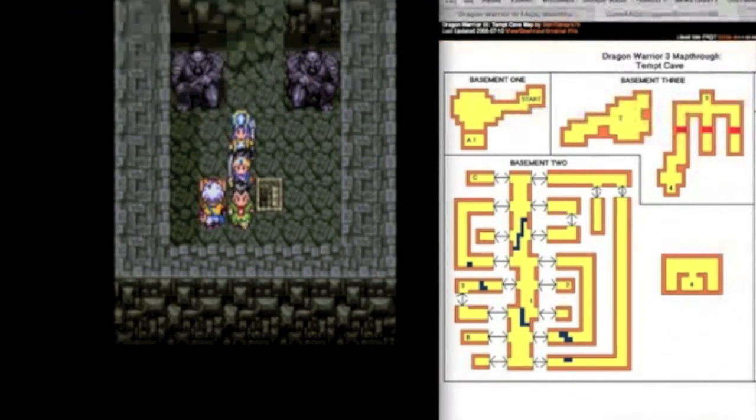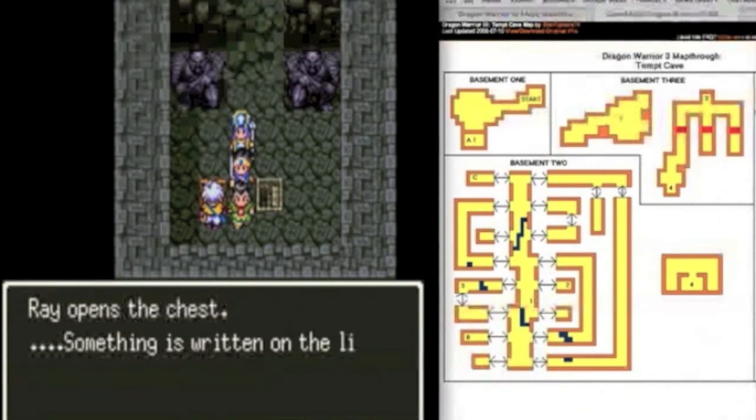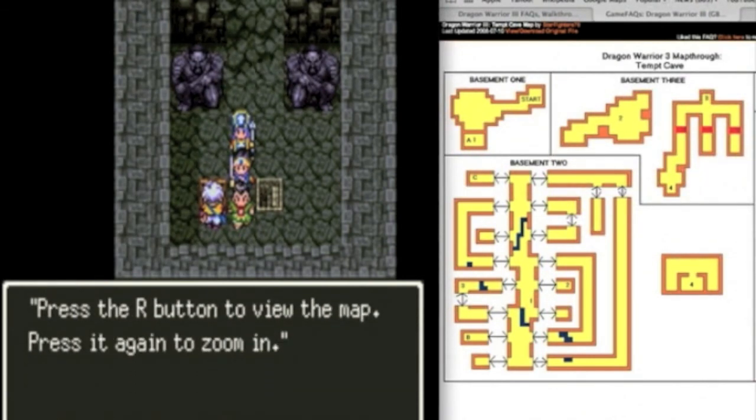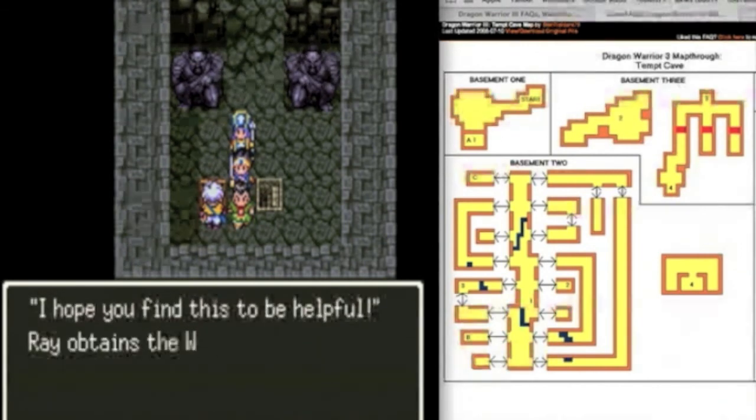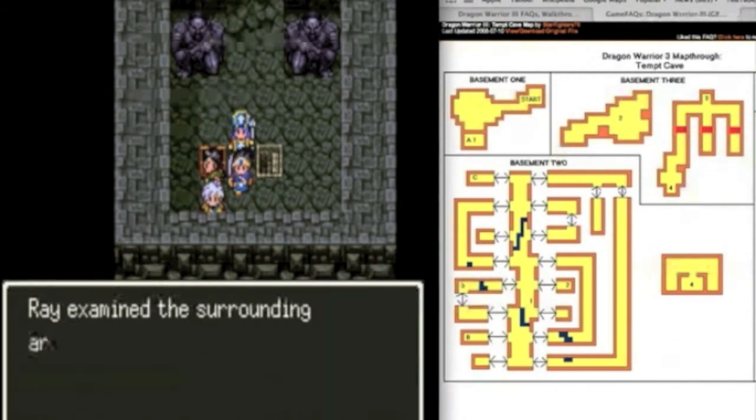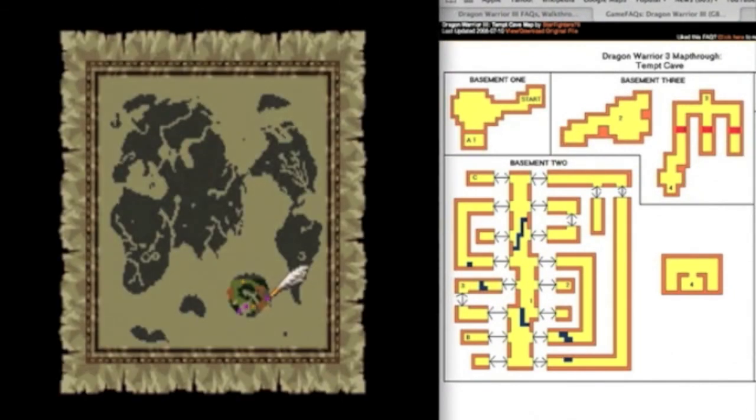Anyway, in this chest is one of our most important items. 'For whoever finds this, I present this map to you. Press the R button to view the map. Press it again to zoom in. I hope you find this to be helpful.' And there we go — that's the map of the world. Yes, that is the whole world right there, and it does kind of look like Earth right now.